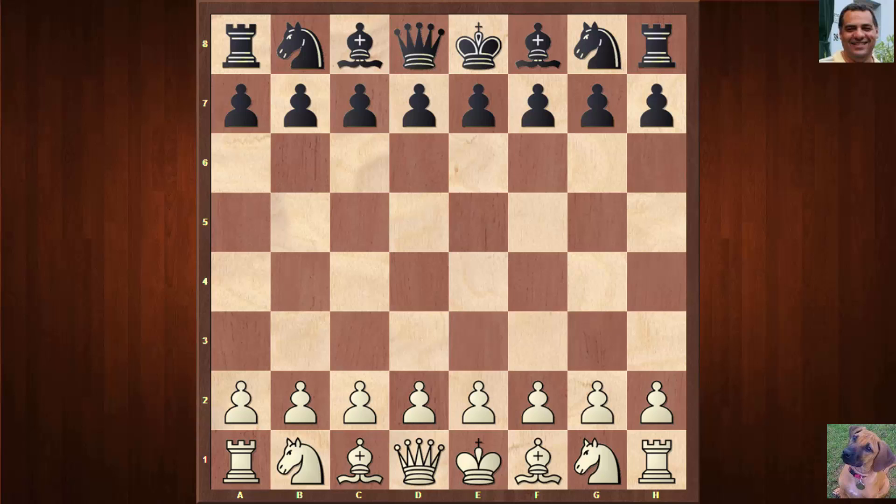The ratings are interesting: Stockfish is rated 3222, Fire 5b was 3126. Fire, or Firebird as it's called, or Fire Extreme, is a UCI-compliant chess engine by Norman Smith. Until version 3, it was derived from Ippolit and the Ippolit series of programs, with the help of Milus Stranitz-Vatralik.